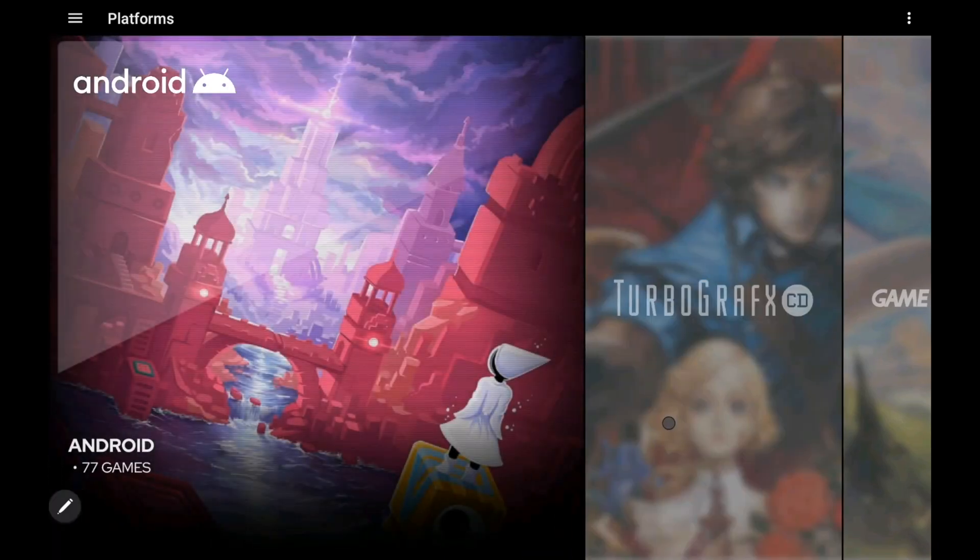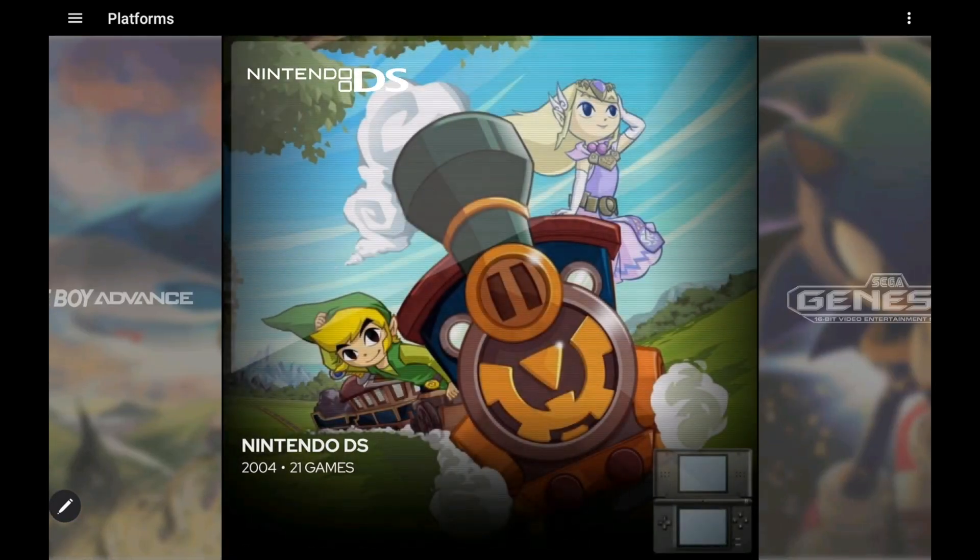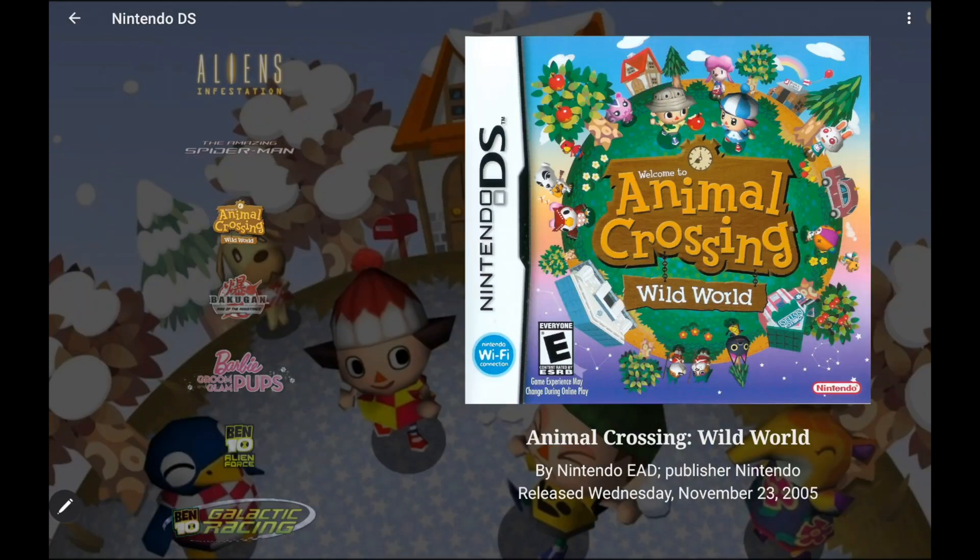The first major change I want to focus on is Scope Storage. This is going to be really great for emulators that don't really support front-ends on Android. One that comes to mind is the Drastic emulator. It's got its own launcher built in, and in an older version of LaunchBox for Android, if I was to try to launch a game, it would bring me into the emulator and I'd have to start the game from there. But now, with this latest version, we've introduced Scope Storage.